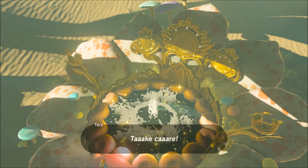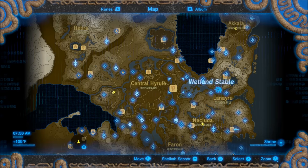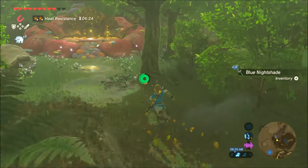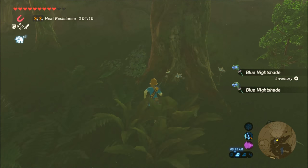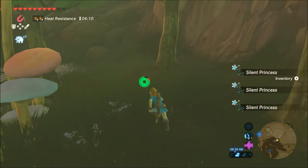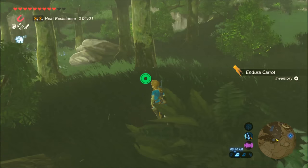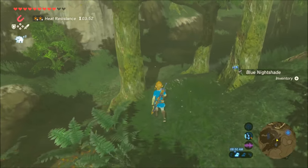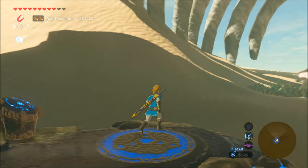I know there are some people in the comments asking where to get Silent Princesses from. This is a perfect opportunity because I'm going to show you exactly where I got mine. I'm pretty sure there are more that spawn on the Great Plateau, because I think that's where I got the majority of them. But the ones where I knew exactly where they were are right here around the Great Fairy Fountain next to Kakariko Village. There are a bunch of blue nightshades, but there are Silent Princesses here too — and luckily there were just enough. There are my three Silent Princesses around this fountain. There are also a bunch of Endura Carrots around this area, but I didn't see any more Silent Princesses. Now armed with my two shards of Dinraal's Horn and my Silent Princesses, I'm going to go back to the Great Fairy Fountain.